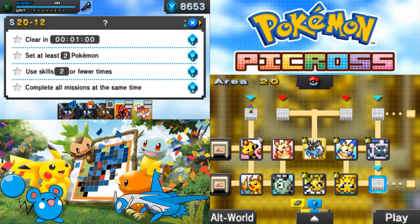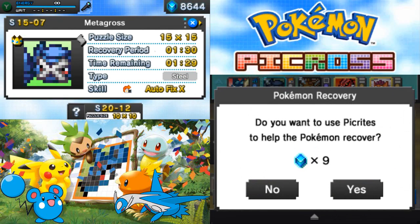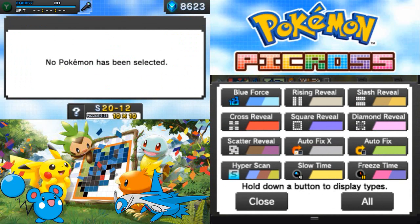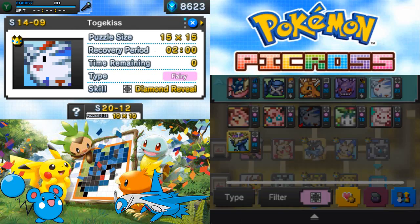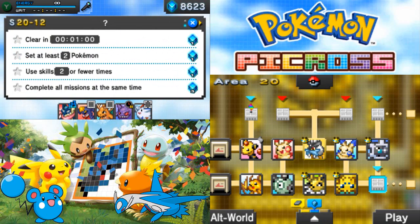For this one: use at least two Pokemon, use two or fewer skills, complete all missions. I don't want to bring Metagross for this one then. I think I want to bring Gengar. It really doesn't matter what we do in this particular case — I'm just gonna put you there. At least two Pokemon, two or fewer skills.